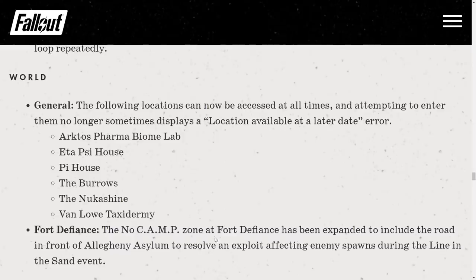Fort Defiance: the no-camp zone has been expanded to include the road in front of Allegheny Asylum to resolve an exploit affecting enemy spawns during the Line in the Sand event — no more farming scorched in one spot. It might not be a popular opinion but I'm happy about it; it was breaking immersion when scorched were spawning mid-air. I like the intended way of this event working — I just want enemies to spawn more frequently.